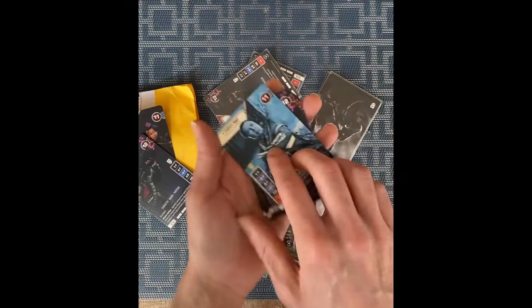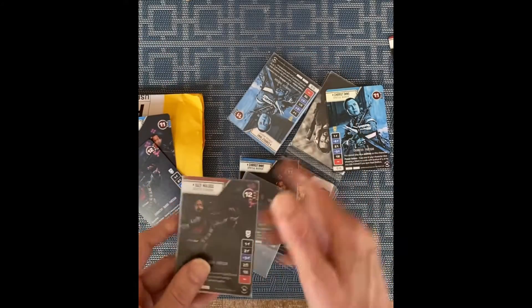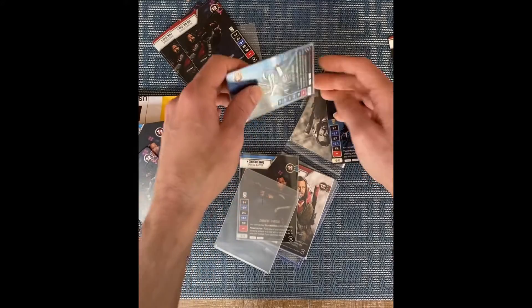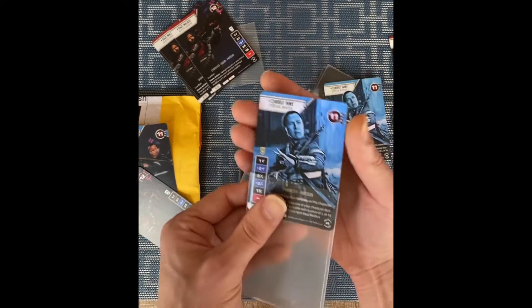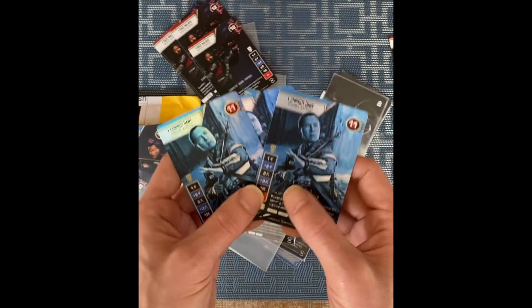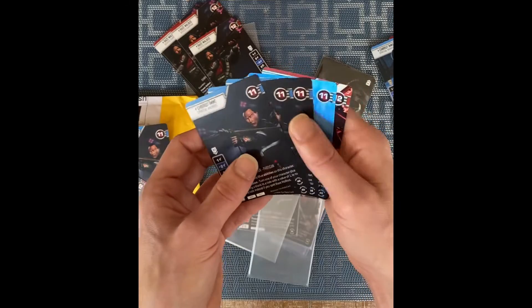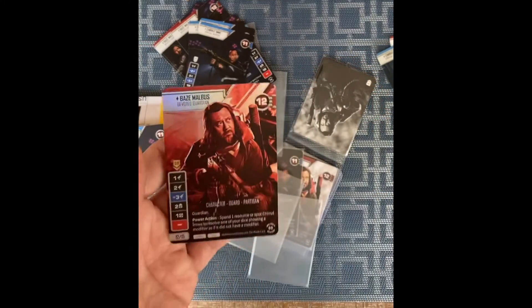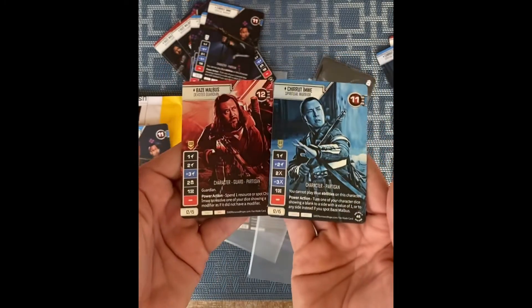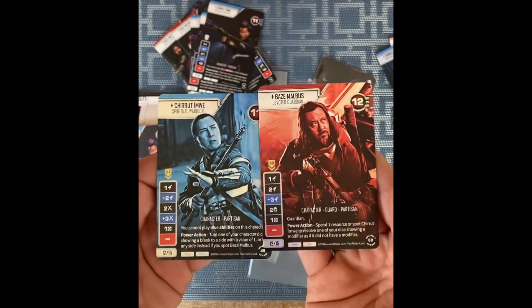Also included in this, we have some of the foil cards. I'll grab some of the other ones here. I'm assuming that's the Chirrut — there we go for the top four. So that is one of the cards for the top four. You're going to be getting a foil. Let me see if I can find others. There we go — the Bayes foil. So I'll put those side by side. Look at how fantastic and flashy those are.